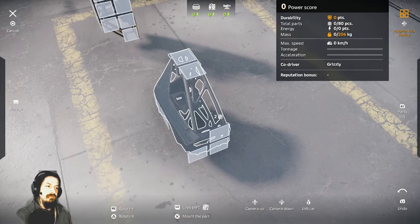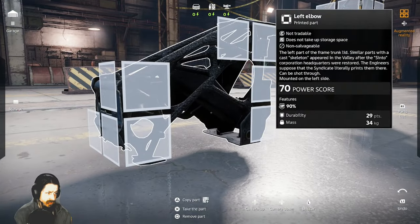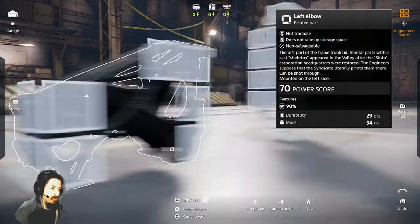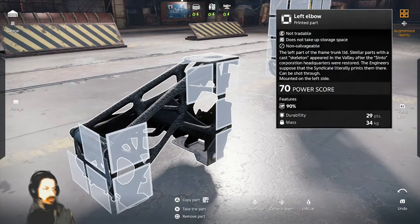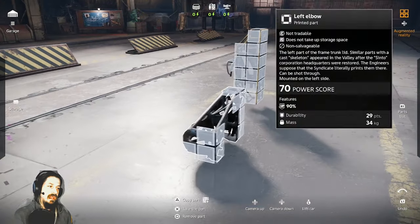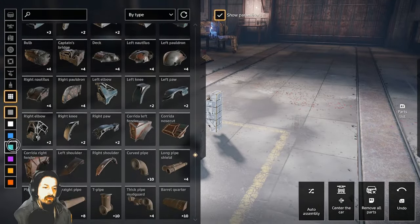The left and right elbows are probably another one of my favorite mounting parts. The left and right elbow features 290 durability — these are almost as durable as the gun mounts. I think they're the second most durable shoot-through part in the game, maybe aside from the mounting bracket. But with 90% bullet pass-through and 290 durability, they're the second most durable shoot-through part in the game. Very, very critical parts for all of your builds.